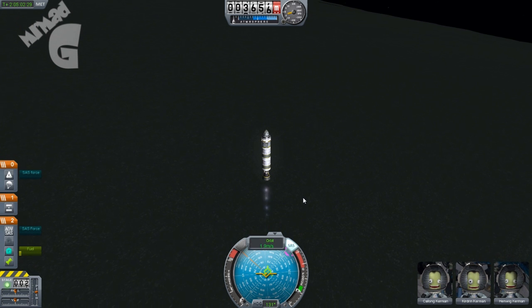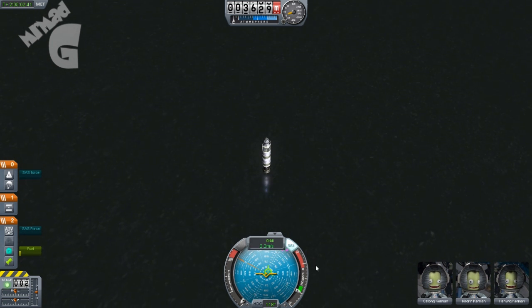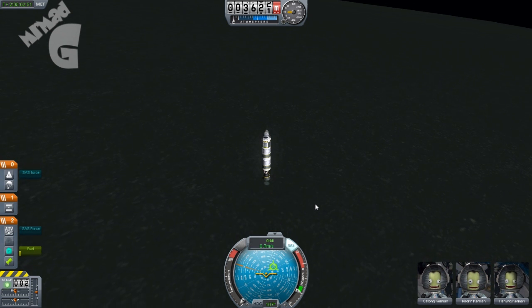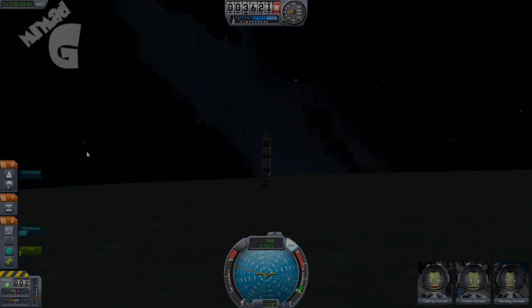Okay, slowly — I'm just tapping the throttle because I don't want to go back up, and I don't want to hit the ground too hard, because usually hitting the ground with an engine isn't the best idea. And there we go — the gravity is so little that this tower just doesn't even topple over, and it's on a bank.